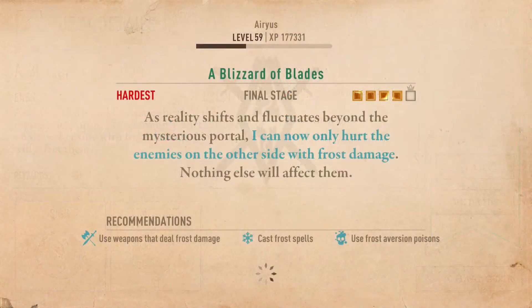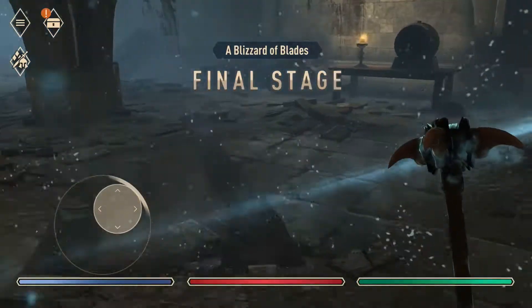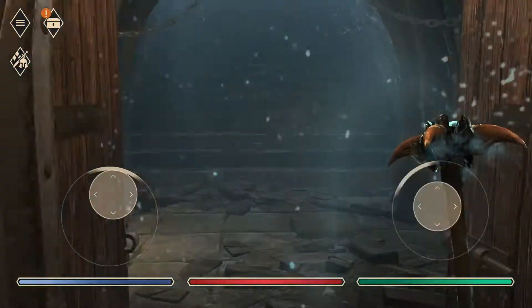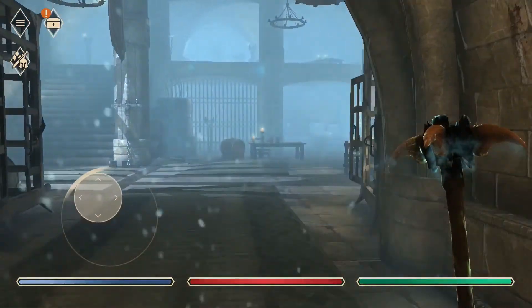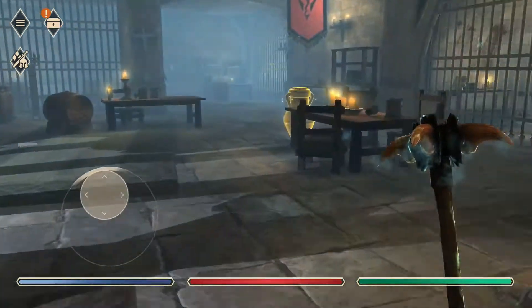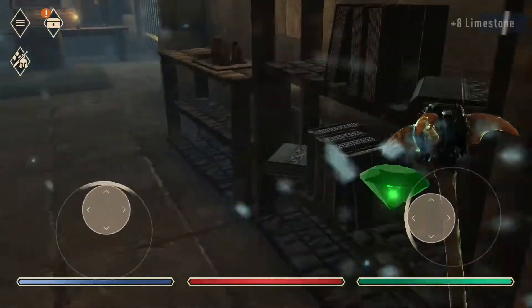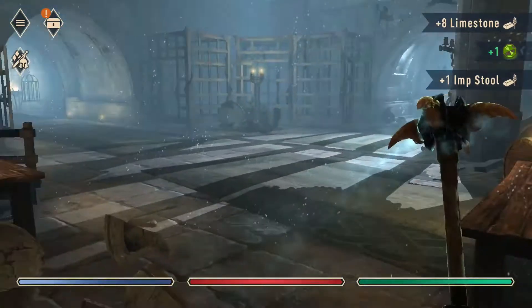I remember entering the portal and landing in a room. The room had many bars that needed to be opened. I go through the door and up the stairs. I feel the presence of enemy goblins nearby. Looking around, I see more gates with bars that need to be opened, and I spot the goblin mage.